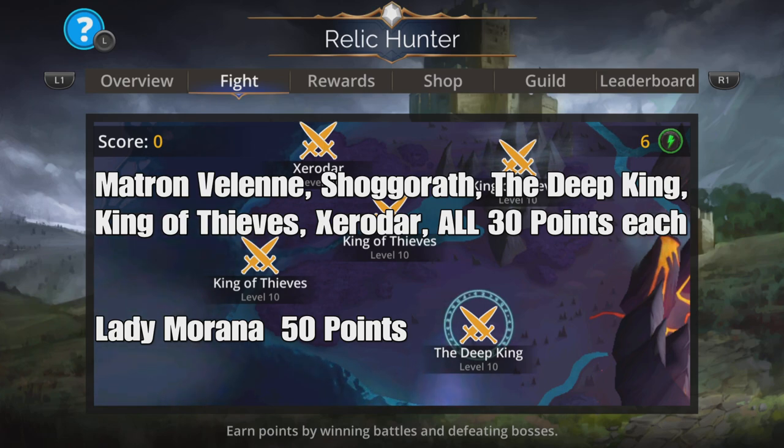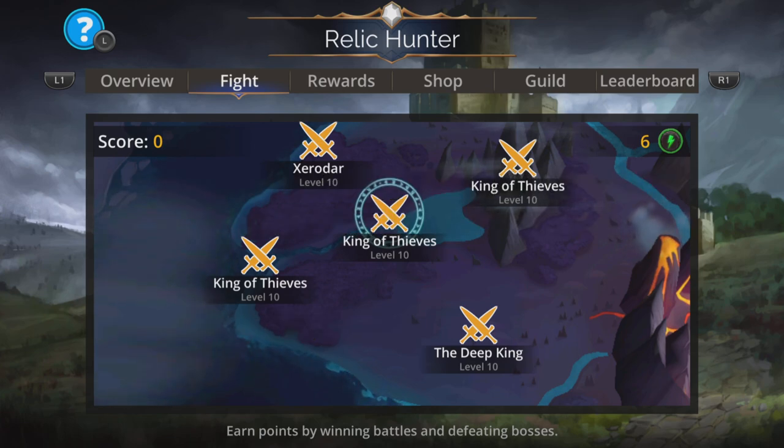To simplify the scoring system: as battles against the first five troops - Matron Valeni, Shrogerath, Deep King, King of Thieves, and Zeradar - get harder, they increase the amount of Ancient Weapons they give by 25%. As battles against Lady Mirana get harder, they increase by 40%. So always fight Lady Mirana first if you can. For the others, fight the hardest one possible because it gives more Ancient Weapons and therefore more points.